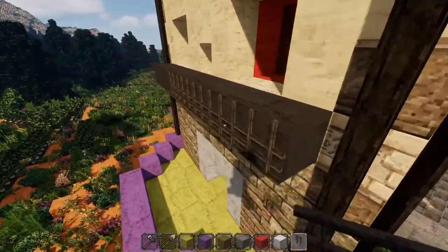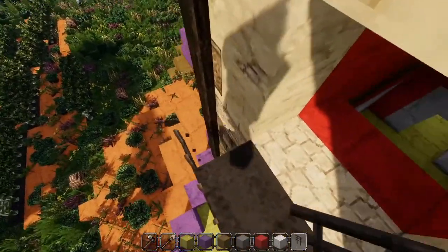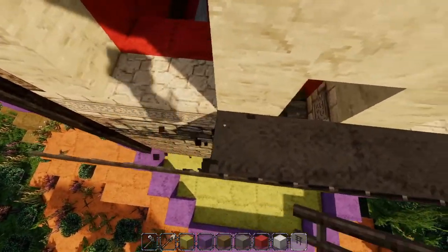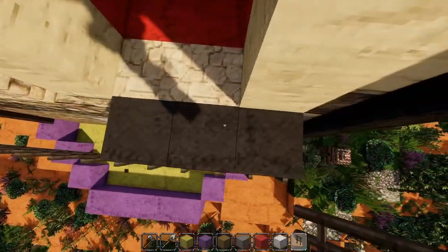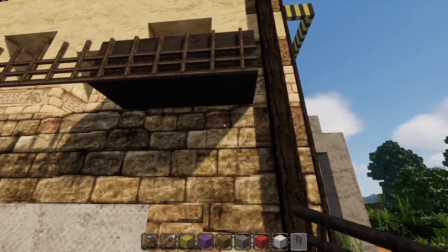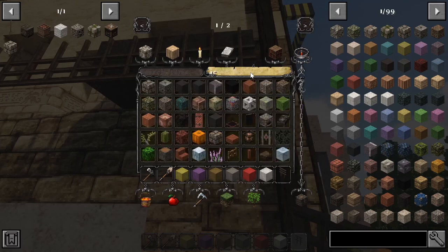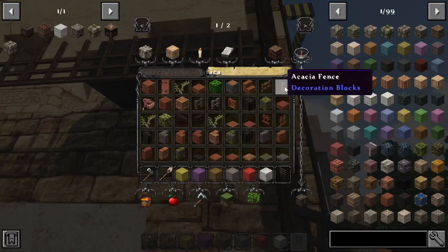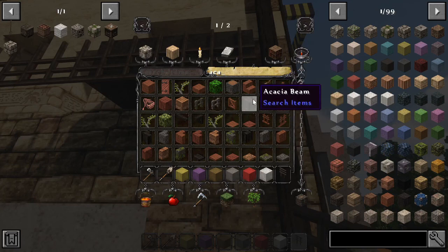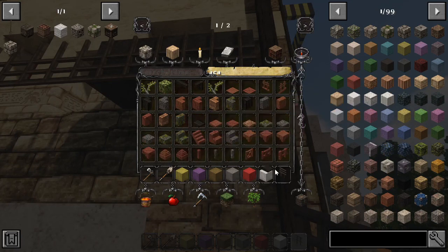That's going to be a problem — that's okay, we can adjust for that. We want acacia wood, like that. Hmm, kind of like it.